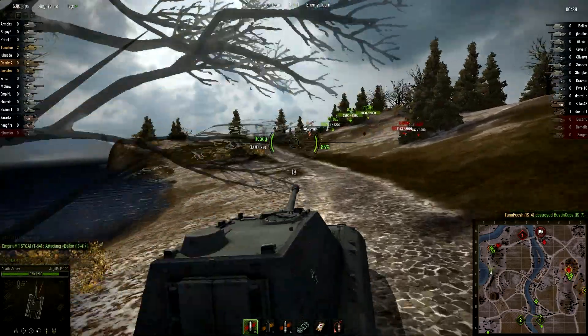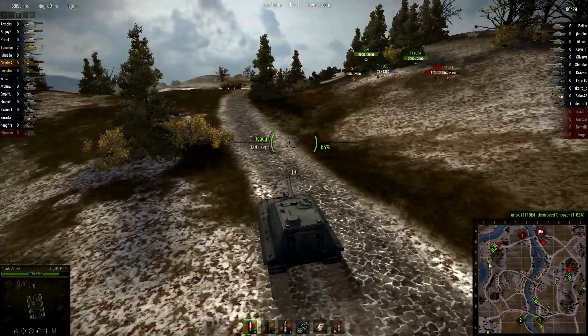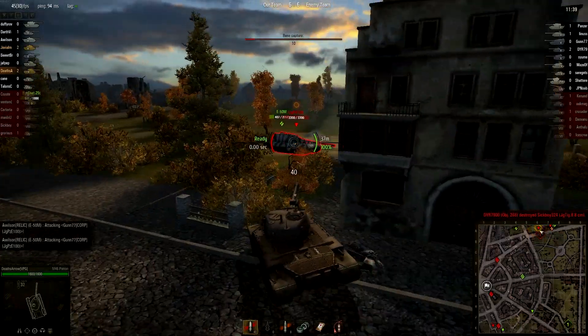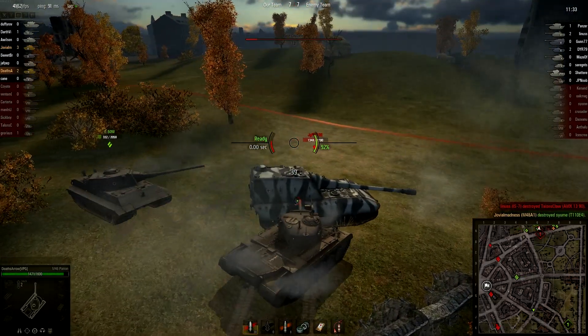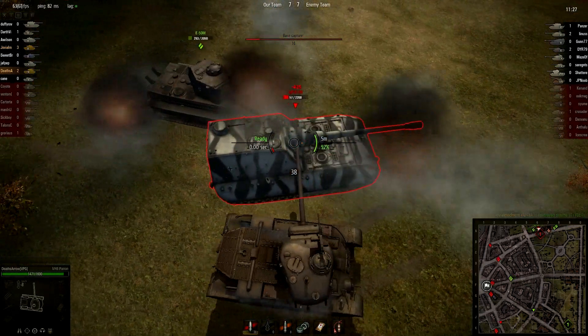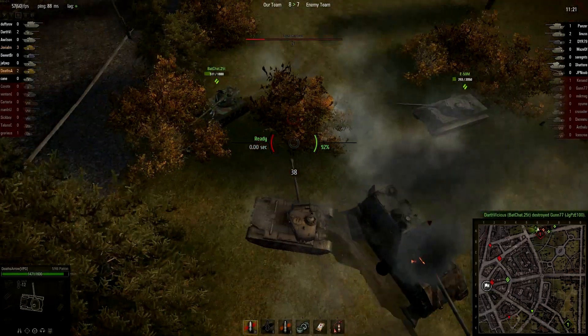I found on more than one occasion that I can't reach a battle in time to get into the fight. The poor mobility also makes it easy for arty to hit you before you can get into cover. This also leads to the concern of getting flanked and pinned by faster opponents. Generally speaking, you want to avoid close-quarters combat with this TD unless you have help. The Jagdpanzer E100 also has a very poor camo rating and generally gets spotted as soon as it fires.